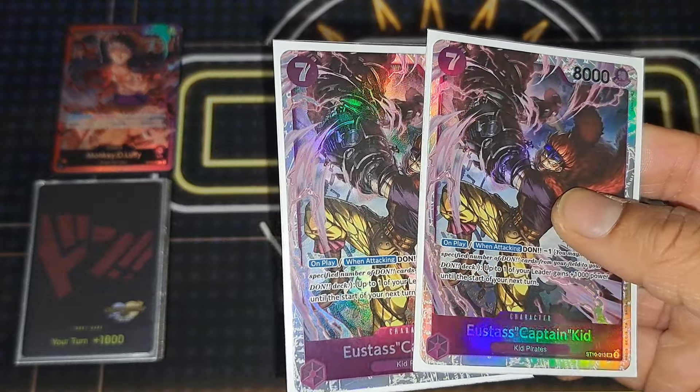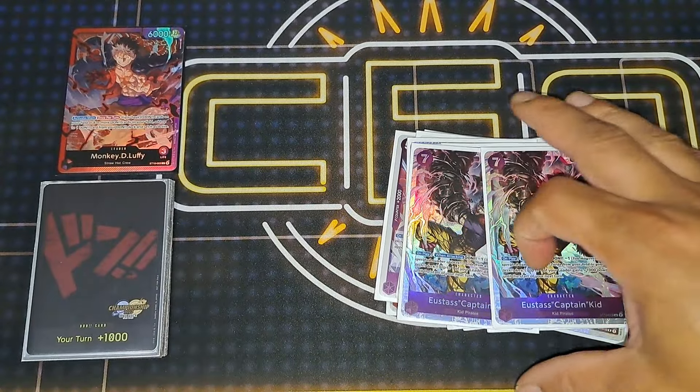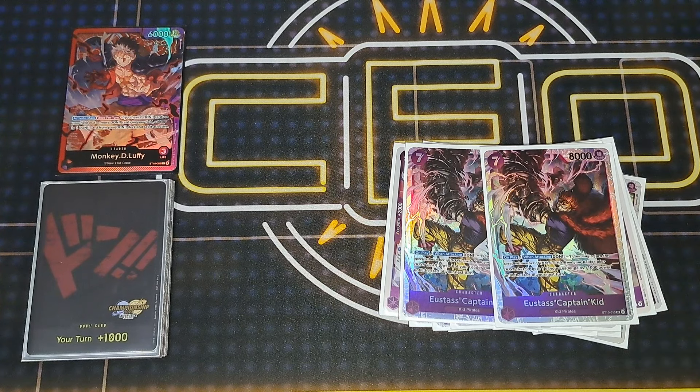Two Kid — I might go to three, but I don't want to clog the deck too much with non-counters. Two is fine; he can stick around for a couple turns and works really well with the leader and the other cards. I might go to three though — two may not be enough.